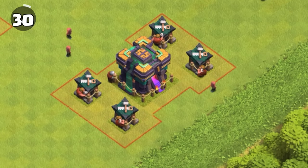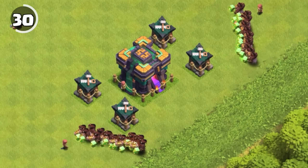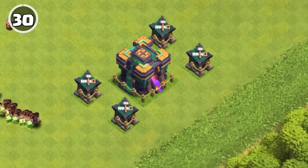This can also be seen with the Royal Champion, as her default ability sound is the same as the Eagle Artillery's last shot, with an increased pitch and slightly lower tempo. Despite the Town Hall and Builder being classified as a defense, they are not treated as defense structures when they're upgrading, so you'll see defense-targeting troops walk right by them.